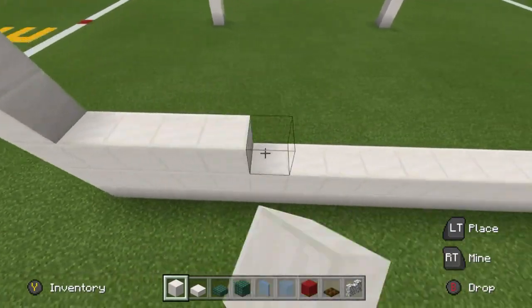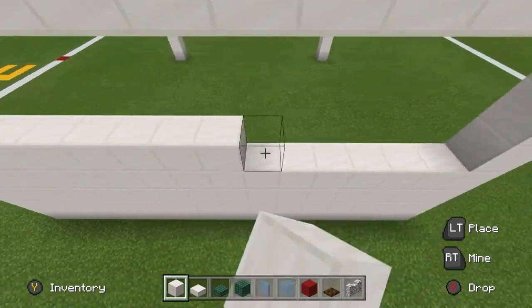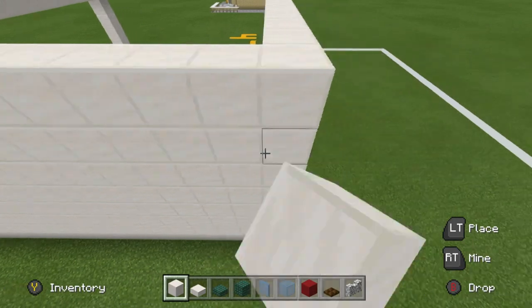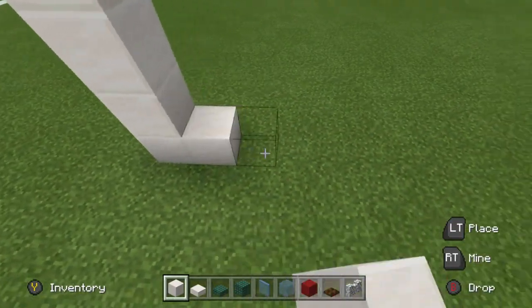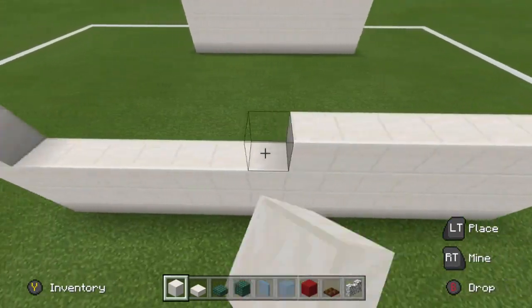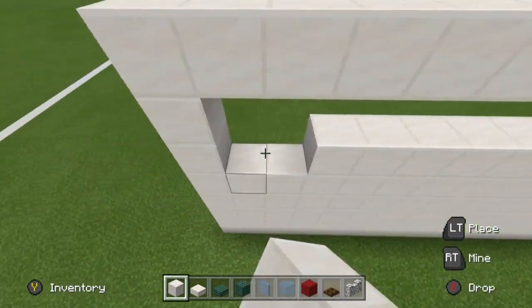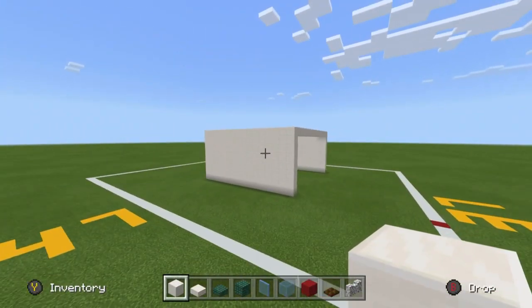There are windows on this side of the build, but I actually find it's probably easier to just start off with a blank canvas, and then we can knock the windows in. There are only three windows on each side of the build and they only take up about four blocks each, so we only have to destroy about 12 blocks. What we want to have should look exactly like this — so that's not too bad, we don't have to destroy too much.